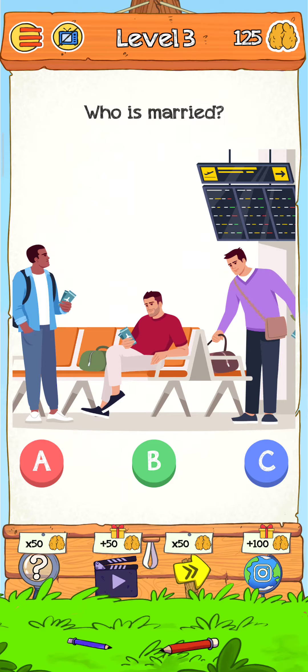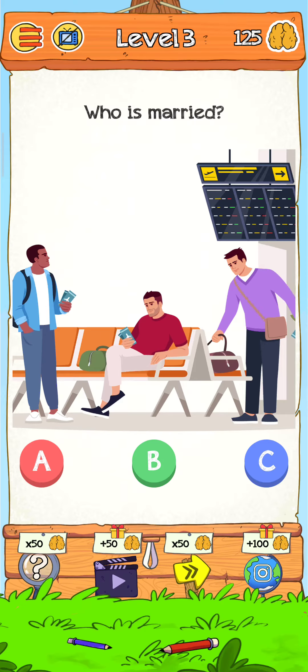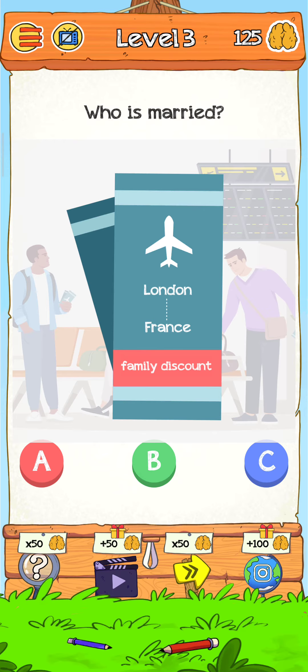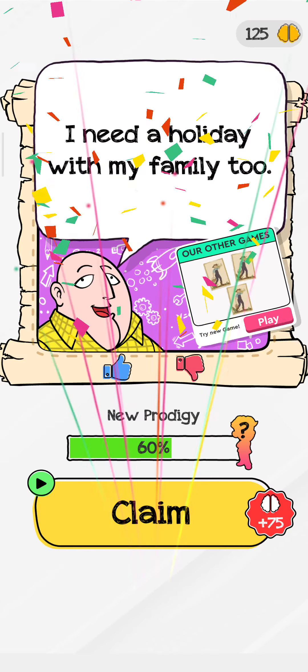Let's find out what we can do. We just step on their boarding pass - tap on their boarding pass here. I tap the middle one, and yes, this is a family discount. So this one is the mirrored - just tap on B and now the level is complete.